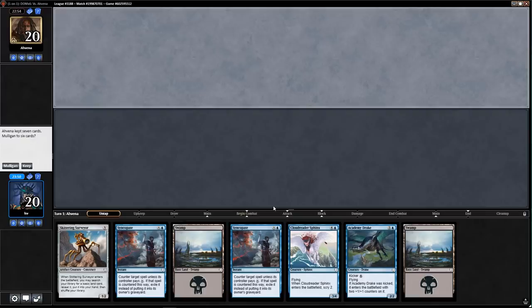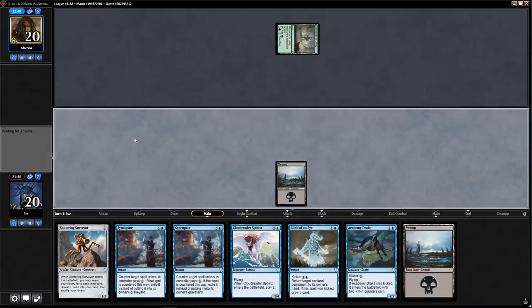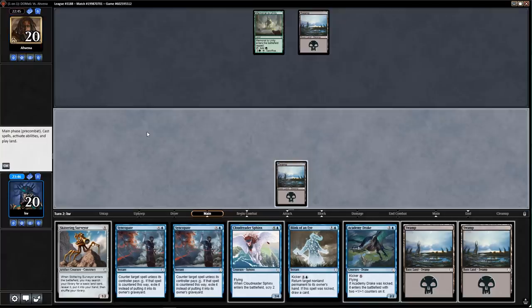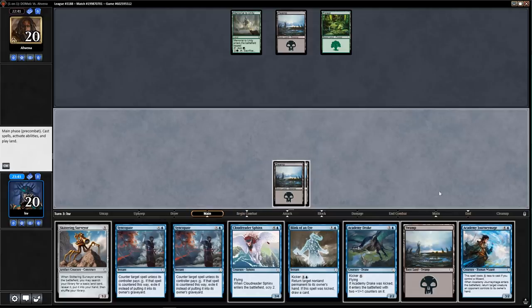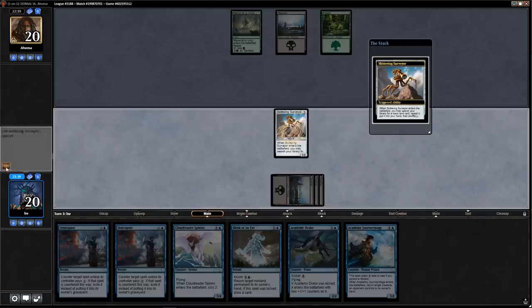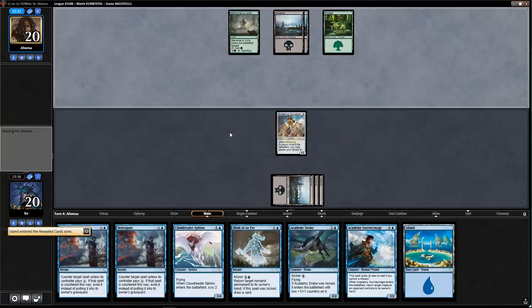Time for game two. I'm going to keep this hand because I have Skittering Surveyor which can find me an Island to cast all my blue spells. I'm not in the business of mulliganing two-land hands on the draw that have a colorless three-drop fixing my mana. My opponent is not punishing me for my slow start — which has generally been my experience in Sealed.